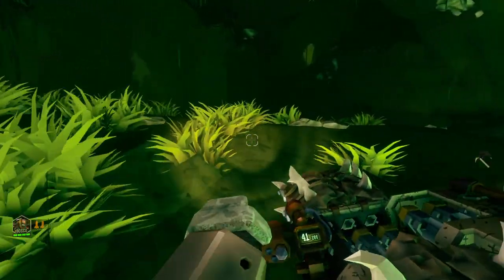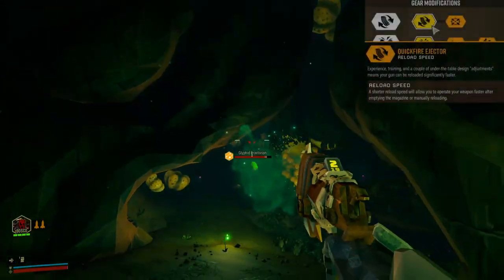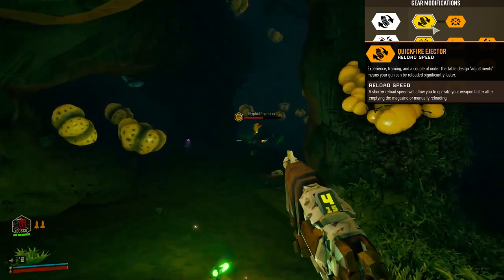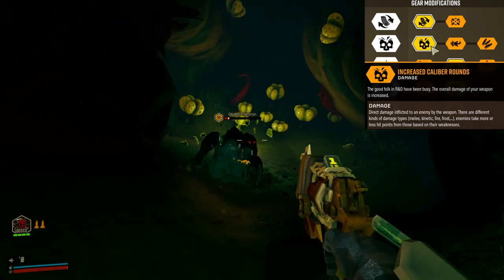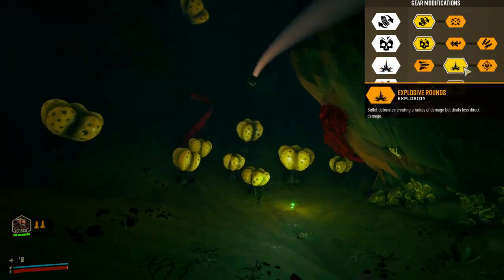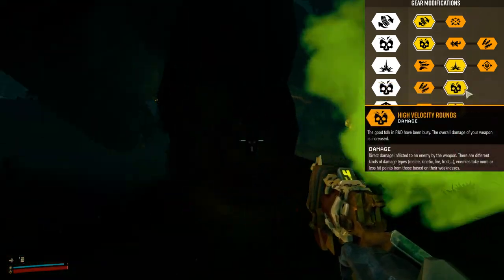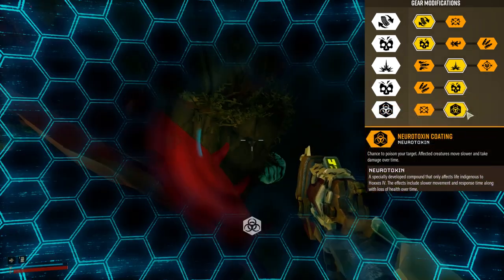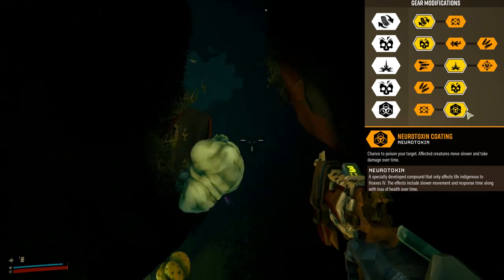Next is the secondary weapon — the Bulldog heavy revolver. Gear mod 1 is the quick fire ejector, increasing your reload speed. Second mod, increased calibre rounds — more damage. Gear mod 3, explosive rounds, makes the bullets detonate dealing extra damage. Gear mod 4, high velocity rounds, increases overall damage. Gear mod 5, neuro toxin coating, gives you a chance to poison your target and thus continue to damage them afterwards.